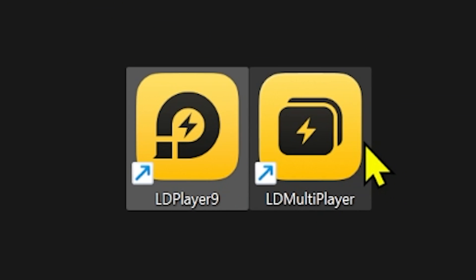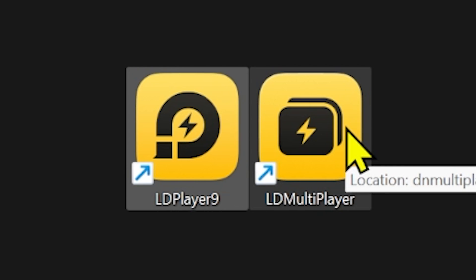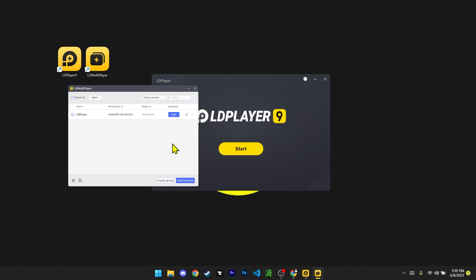Once the installation is finished, you should have two new icons on your desktop: one is LD Player 9 and the other is LD Multiplayer. LD Player 9 is the main emulator we're going to use, but if you wanted to have multiple accounts and multiple emulators, you would use LD Multiplayer — you can add instances and add a bunch of emulators. I usually do this because I have my F2P soul account, so I have one for my main, one for F2P soul, and a couple for giveaway accounts. You can also clone an instance which is a pretty helpful feature for LD Player specifically. Note that you might have to allow LD Player through your antivirus since it may get flagged — just allow it and continue.